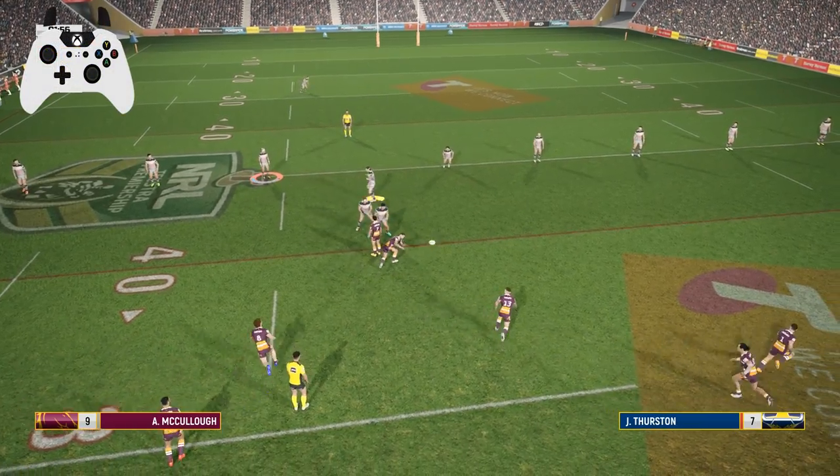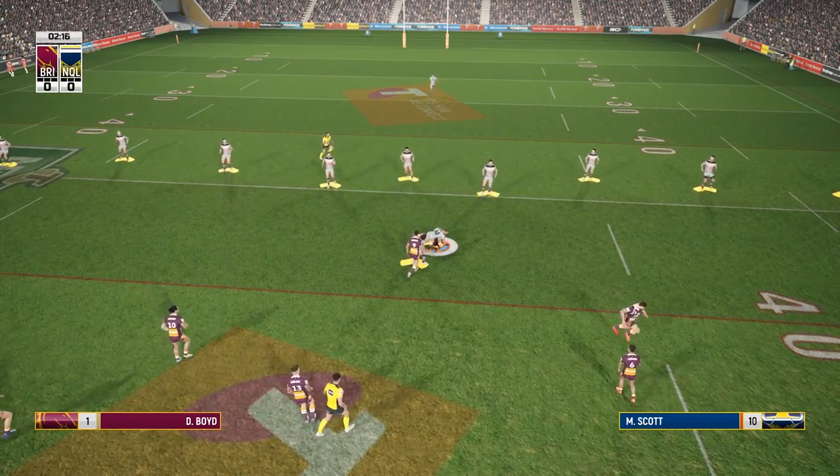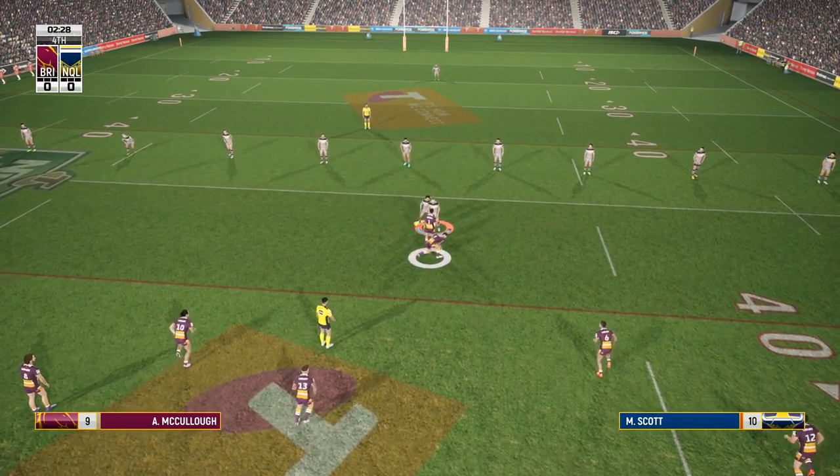To switch to the fullback, press both LB and RB on Xbox or L1 and R1 on PS4. In the next video we'll be talking tactics. Thanks for watching.